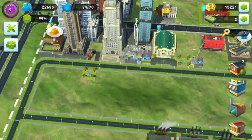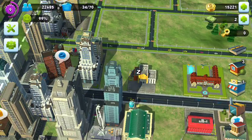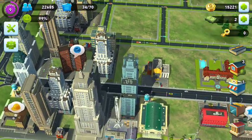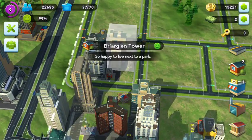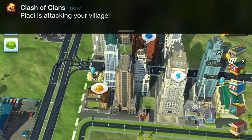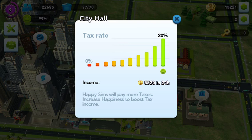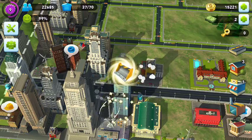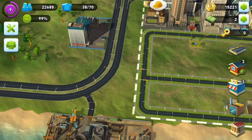Why do we have 99% happiness? I think it's always 99 because I never have 100. We're going to check around — what's this mayor's home? That's city achievements. Let's collect our medal. Pilaki is attacking my village, so that's nice — you always want to attack someone's village. Our sims are putting up 20% tax rate, so it's gone up 20%. We can go down 0%, and we have $5,000 in 24 hours. We keep getting these bulldozing things — I have like three of them.